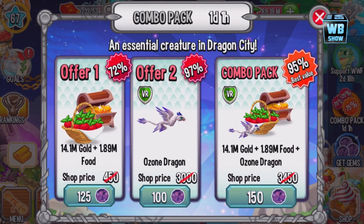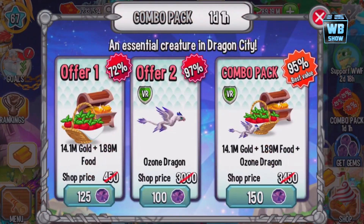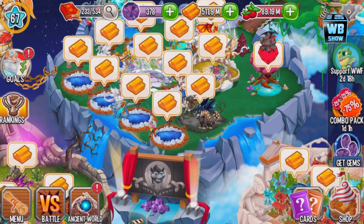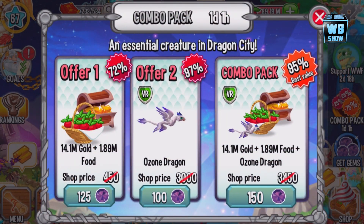Welcome back to a brand new Dragon City video. There's one day and one hour left to get the Ozone Dragon, available for a limited time through a special offer. In the last video I was wondering where the Ozone Dragon was, and here it is. It has elements of pure plant, pure nature, and Terra — basically plant is nature and earth is Terra. The Ozone Dragon is available for 100 gems.